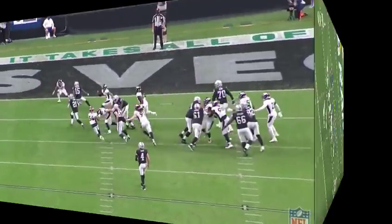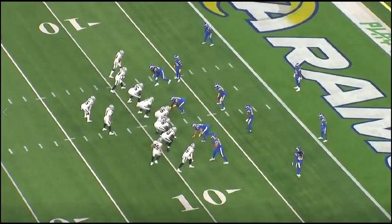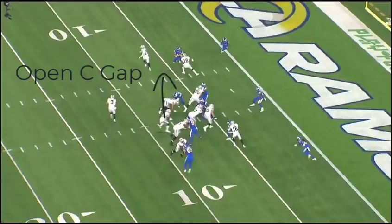Now we've got the same formation against the Rams in week two — same inside zone slice bluff design. But this one is a little different. BJ Emmons doesn't read this one correctly. Jerry Carrier goes to the defensive end, but Emmons doesn't try to get back to the C gap like you'd want in split zone — he just goes forward instead of being patient and cutting back.